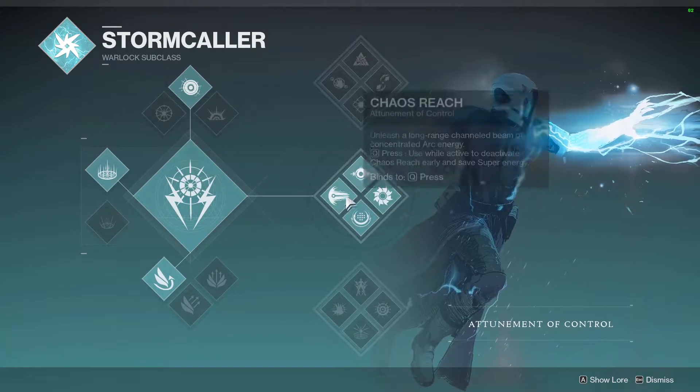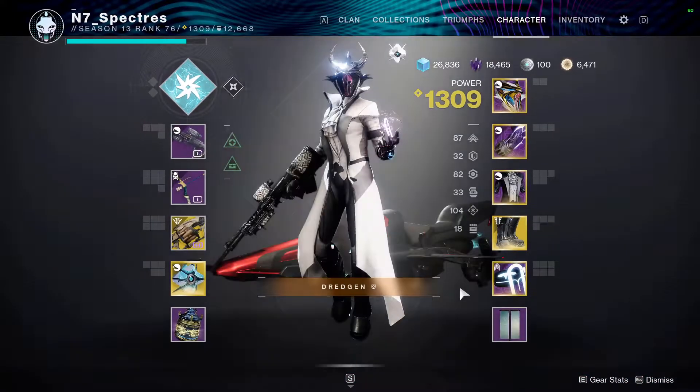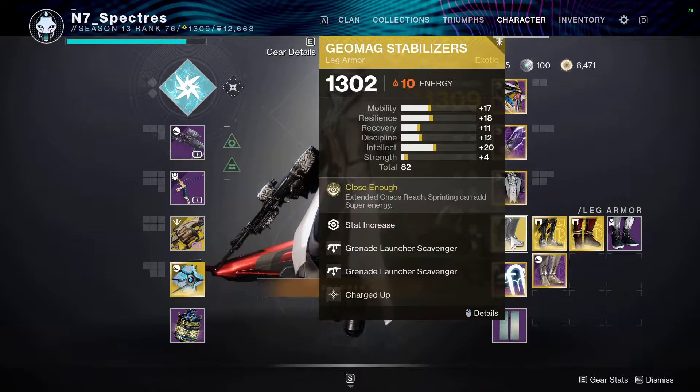I'll be walking through the mindset of why I'm using everything. The exotic legs are the Geomag Stabilizers. They pair well with Chaos Reach because they extend the Chaos Reach super. Also, sprinting can add super energy. Pretty much what happens is once you get to the halfway point of your fourth quarter, when you sprint you'll be able to activate it very quickly and get your super back, which is nice.